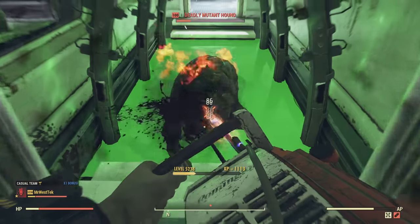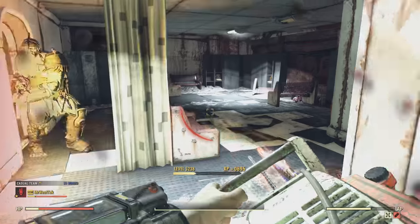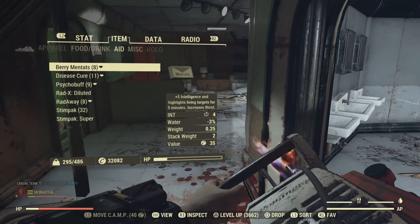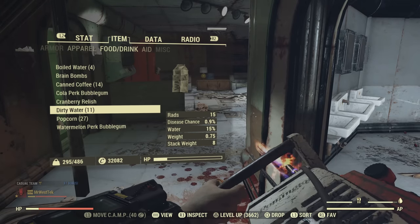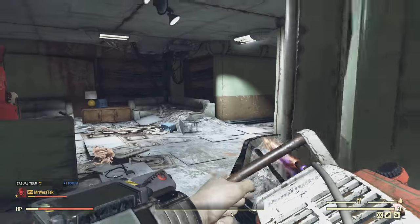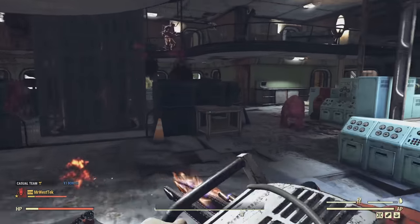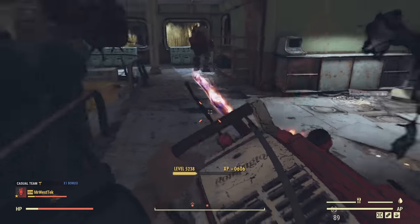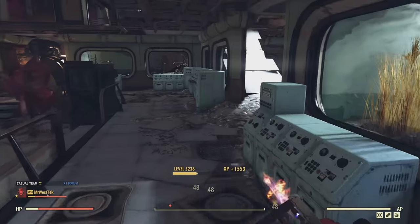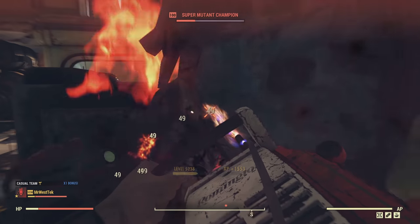I think just getting to this point can be done in probably a couple days to a week depending on how much you play — maybe even faster depending on how much you can hustle. Now just to show with a couple other buffs like food, Berry Mentats, and a Leader Bobblehead, you can see just with those extra things I've gone up another 500 XP per super mutant. I'm at 1,500 XP now per super mutant. So it's really just working towards everything.